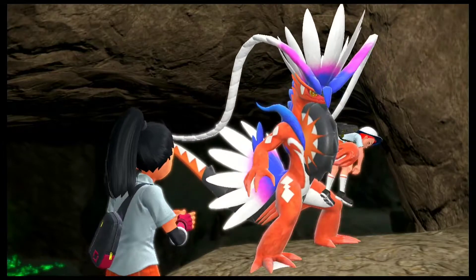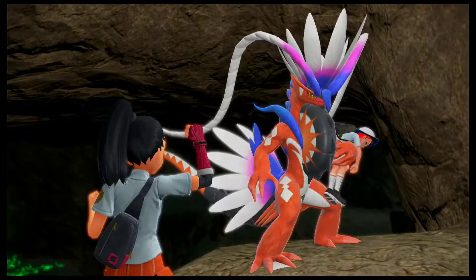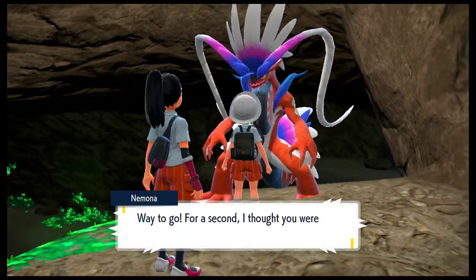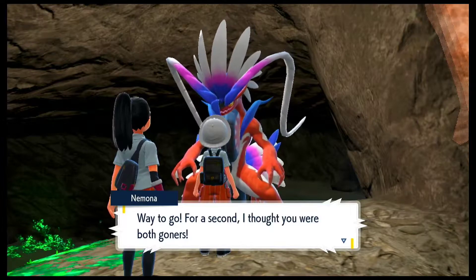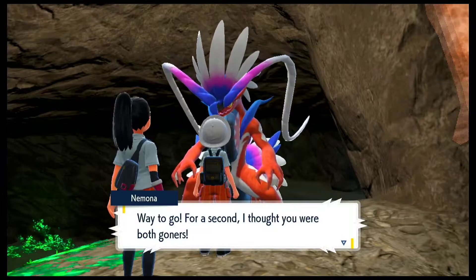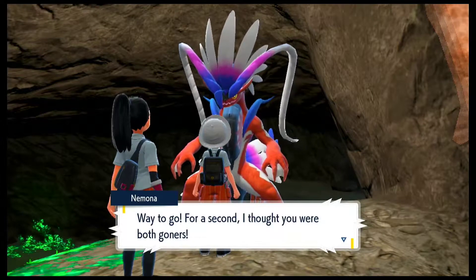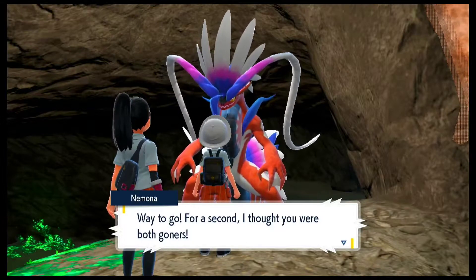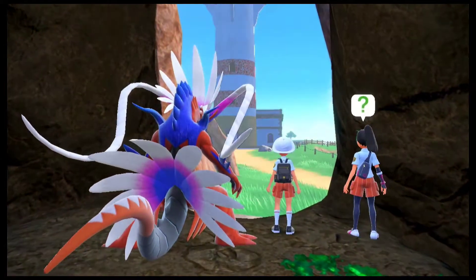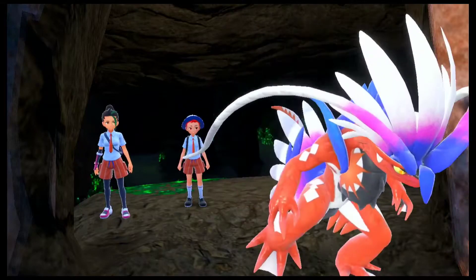That was kind of dramatic to be honest, but we were able to save ourselves from the situation. Now that we are at the top, it seems like we are back on the Poco Path. I'm glad that we have this legendary Pokemon right here to help us. For a second I thought you were both goners. Anyway, now that we are rescued, it seems like Koraidon might help us further as well — not sure what's gonna happen. There we are, right next to the lighthouse. And it seems like Koraidon is actually going... it actually collapsed.